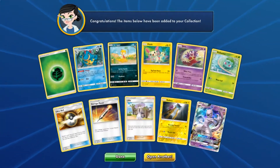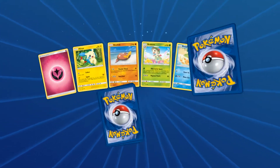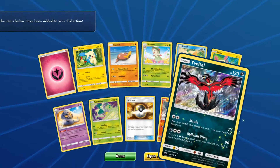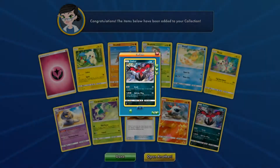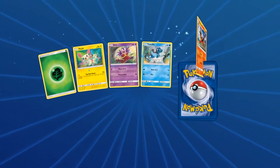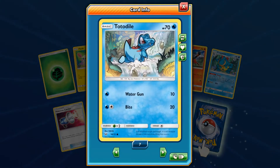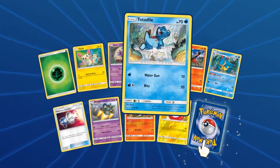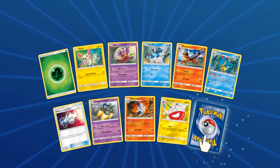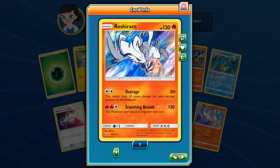Wouldn't it be cool if we got all of the Mewtwo's in this opening? I would be happy — that would be worth it for sure. The next pull is Evil Tall again. I have six Evil Tall. No problems completing the Holo Rare part of this set either. Oh, I love that Totodile — you're so cute. Totodile and Croconaw. Is there going to be a Feraligatr? Nope. Reshiram Holo. I only have two Reshiram.